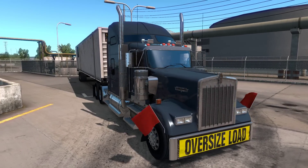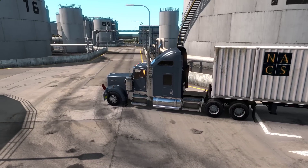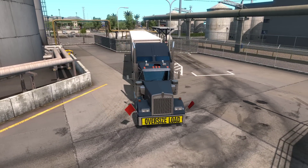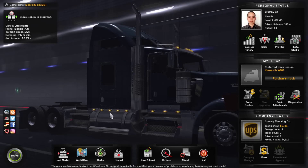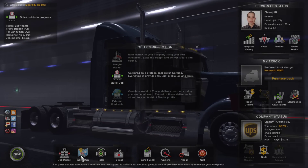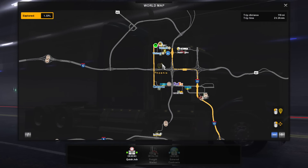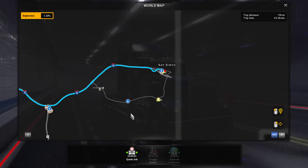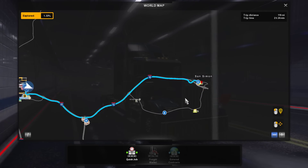Hey guys, Glamzy here and welcome back to ATS Season 2. In the previous episode we started the entire ATS revamp Season 2 with a quick job going from Tucson to Phoenix. This episode I wanted to prepare more for the upcoming New Mexico DLC, so we're going from Tucson East to San Simon, which would link to New Mexico once that is released.